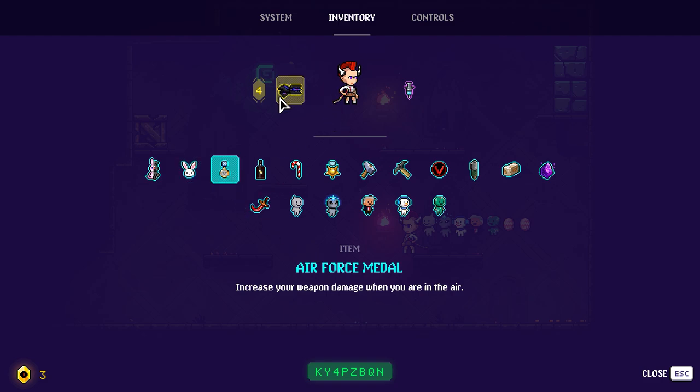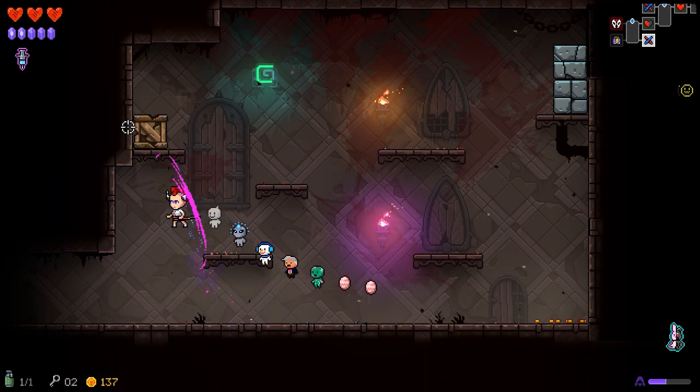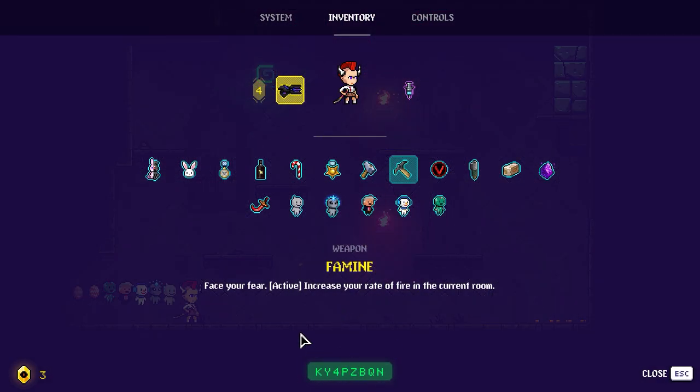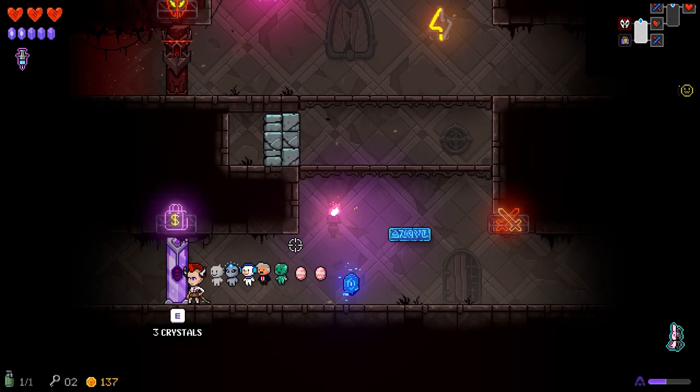Increase your weapon damage when you're in the air — ooh, alright, let's go! By the way, inside of that panel right here — this is the seed. So if you want to try this one yourself, you can just plug that in and go for it. If you like what you see, you can hop on in.